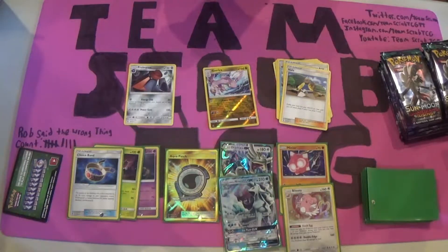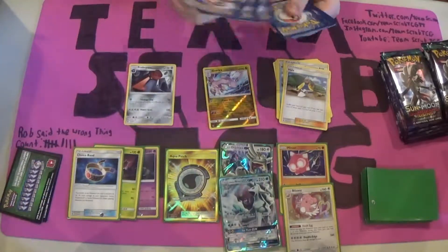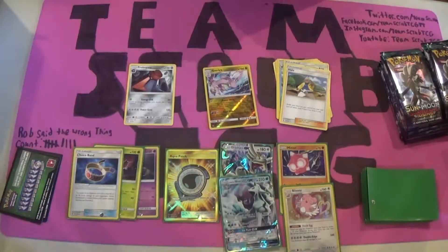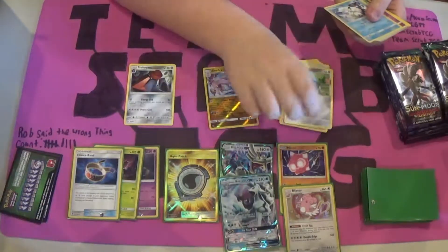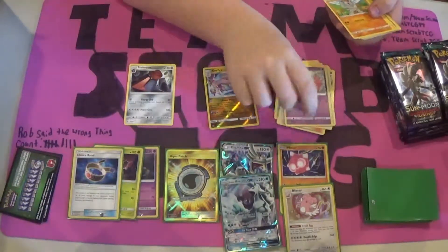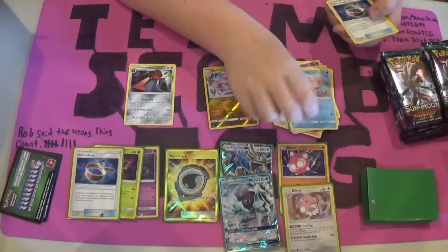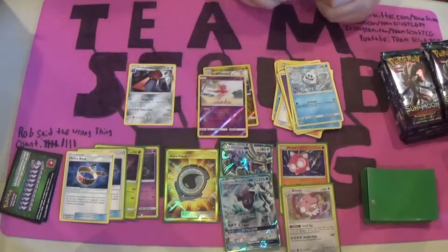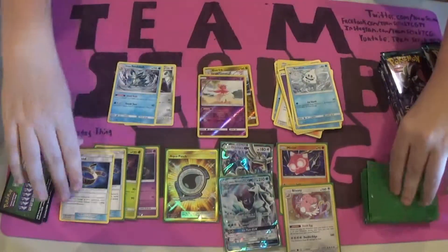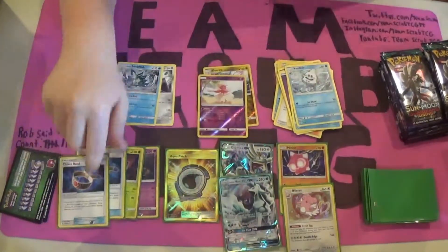We're going to pop open this next pack — hopefully we can get some decent pulls out of these remaining packs. We start out with Beldum, Alolan Vulpix, Slowpoke, Machop, Heliopatile, Psychic Energy, Alamoa, another Choice Band, a Vanillish, Reverse Foil Orocorio, and a Rare Alolan Sandslash. I'm going to suit up this Choice Band because, like I said, very nice card.